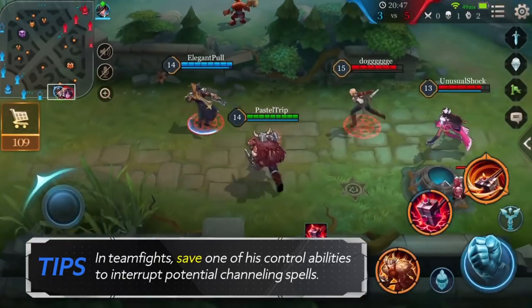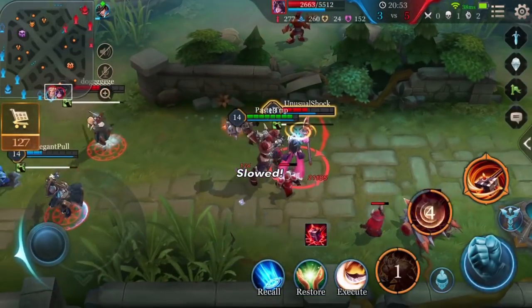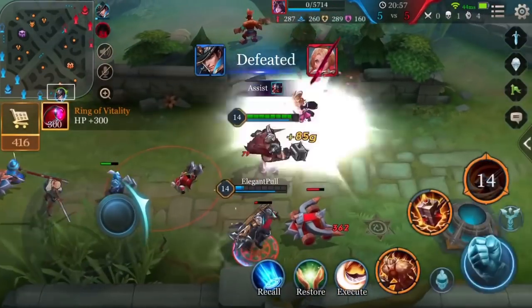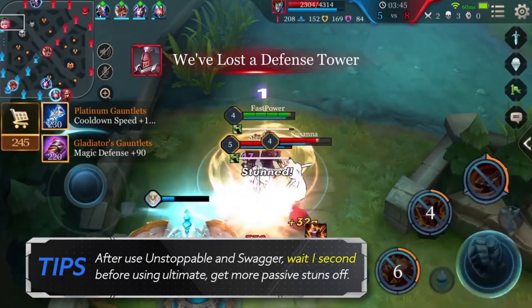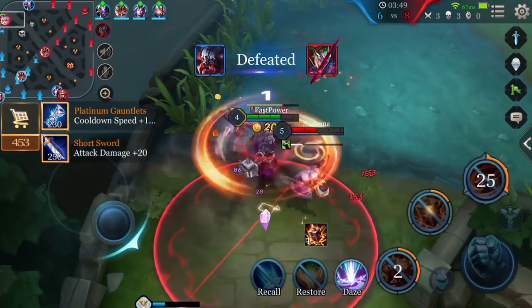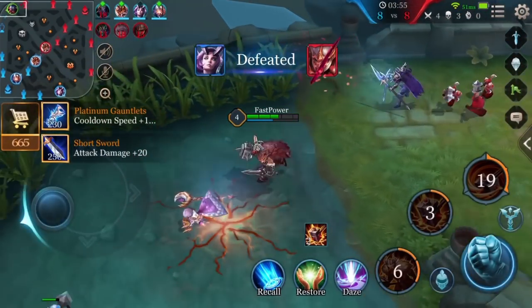In team fights, save one of his control abilities to interrupt potential channeling spells, like Diochan's ultimate or an enemy with high output, to help prevent damage dealt to your team. Ormar's ultimate lasts for 3.7 seconds, so after you use Unstoppable and Swagger, wait one second before using his ultimate so you can get more passive stuns off, since all passive triggers have a cooldown of 4 seconds.